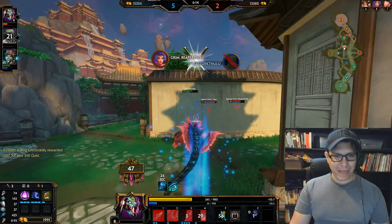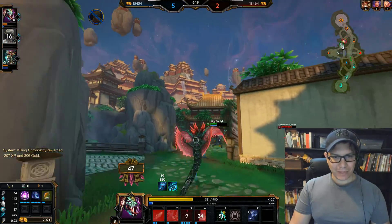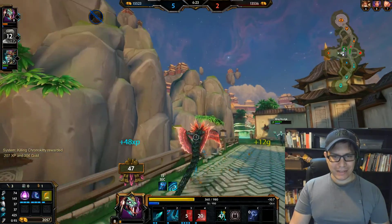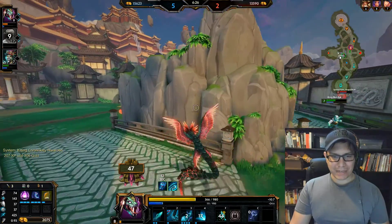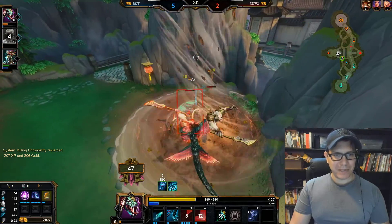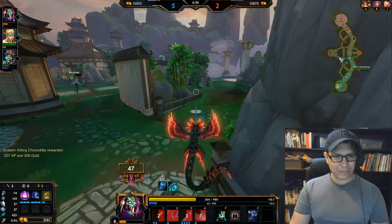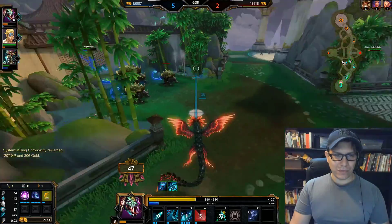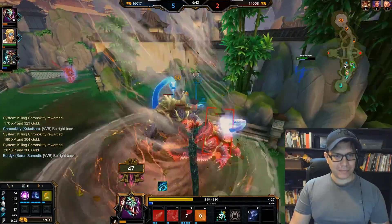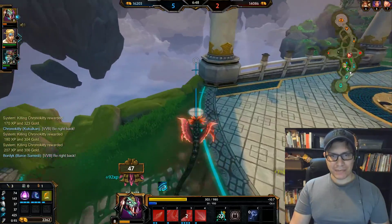I don't have a lot of mana right now but I can help the team get away. Call Cthulhu is down — we can zone the enemy a little bit and help Bordak get back to base. Let's grab the XP camp, keep it from the enemy team while they're still pushed back. Now we can also go for the mana camp — here comes the bouncy jumpy boy. Let's see if I can get away — and we got it!